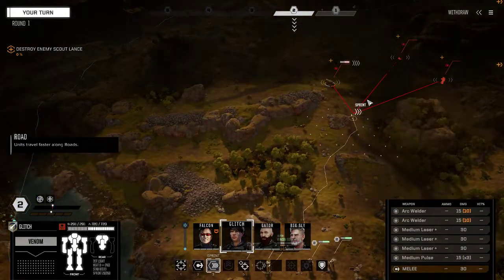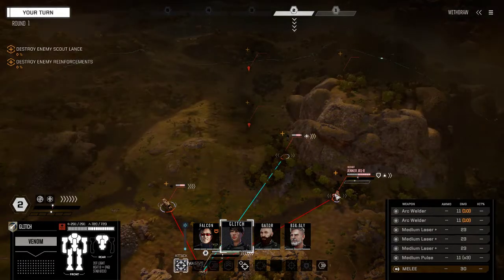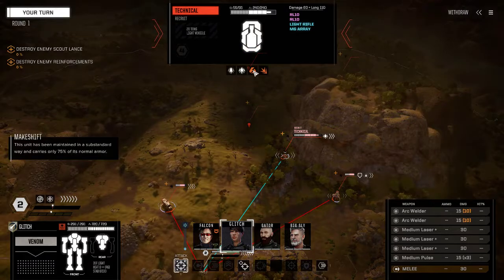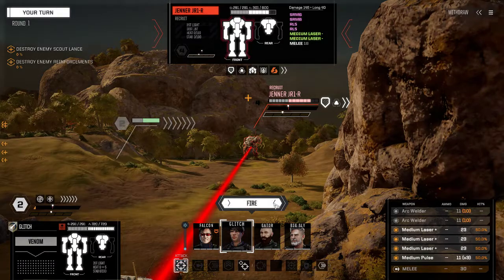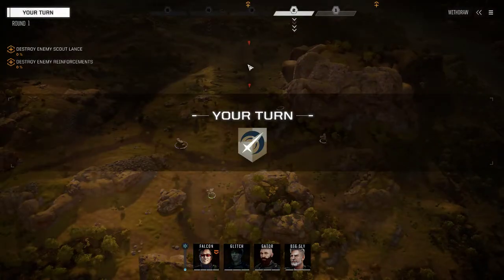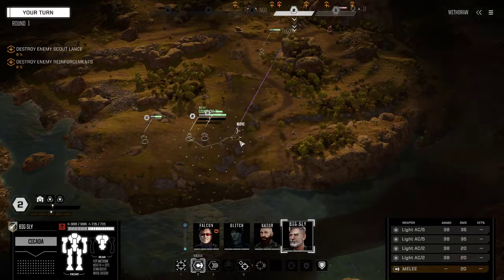We're going to sprint way up here and get everything inside to see what we've got. We have a Jenner - and a Technical. Technicals are pretty bad; even when fully armored they're not makeshift, they can be honestly pretty easy. That Jenner is going to ignore some of my damage - it's like a double SRM6, double rocket launcher, two medium lasers. It's going to ignore a fair amount of my damage. I can't get eyes on the Jenner so I'll probably just shoot at the fire trucks.